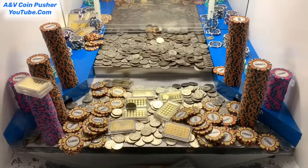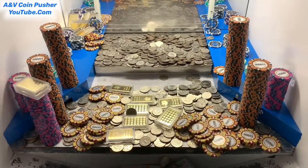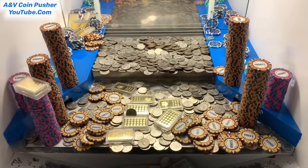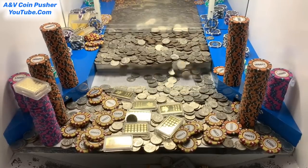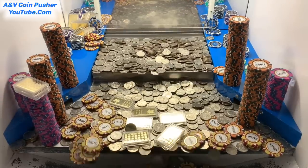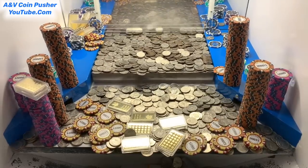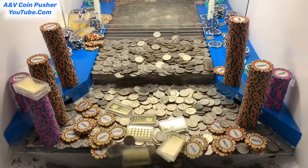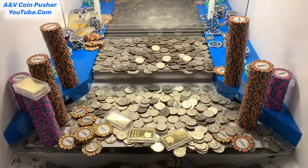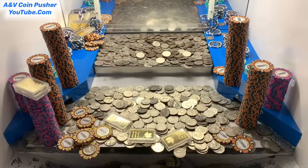We've already made a ton of money. There goes those stacks of cash. I think those stacks of $100 bills got stuck in the loot chute. Three ounces of gold on the edge — there it goes. Let me try to unclog that loot chute real quick and try to get those $100 bills out of there.